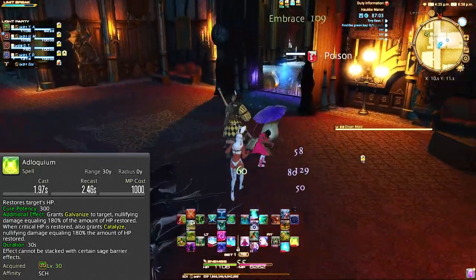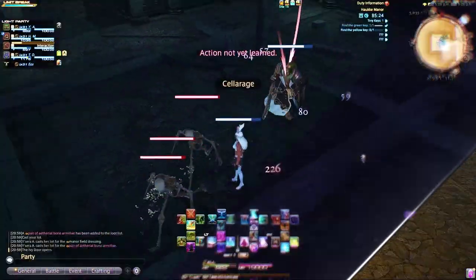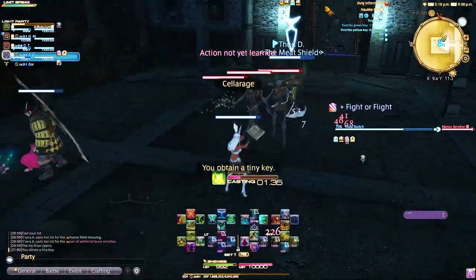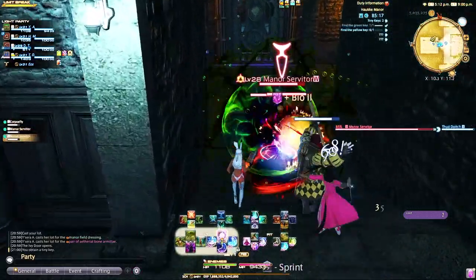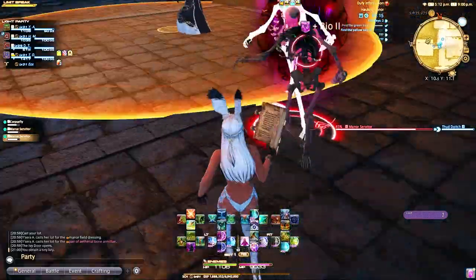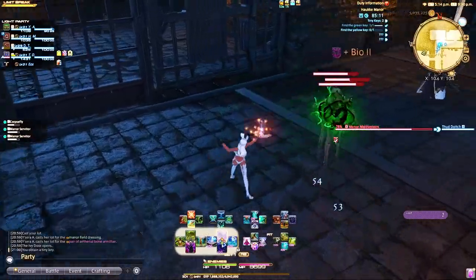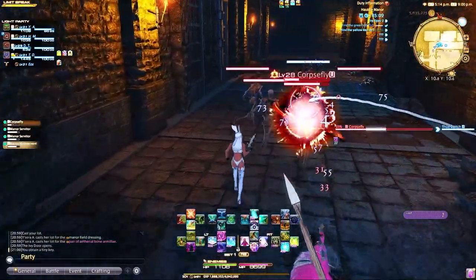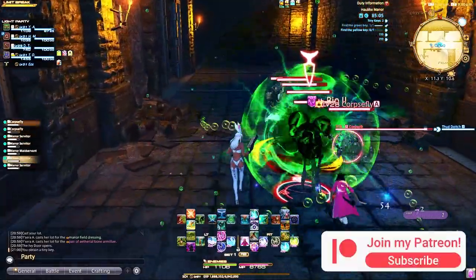That's because you're an Arcanist and once you hit level 30 is when you get your Scholar Jobstone. Now that we're here, let's work on our first dungeon pull. The tank will pull the first mob — Adlo if necessary, dot each enemy as you're running, and spam Ruin. You can cast an Adlo here, but it probably is not necessary, as your fairy healing and your Whispering Dawn party-wide regen is usually more than enough to keep players alive.